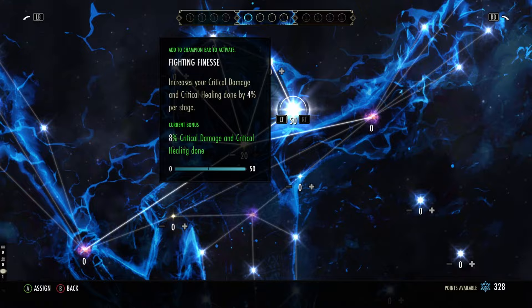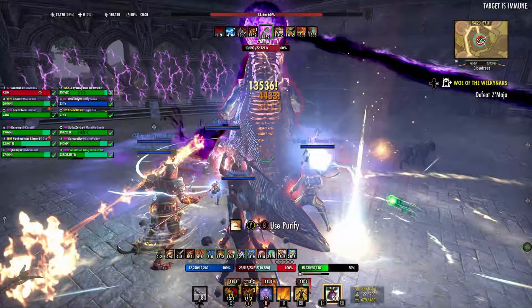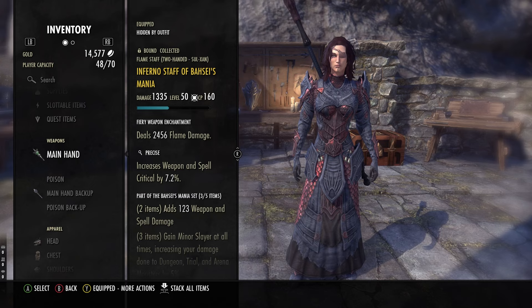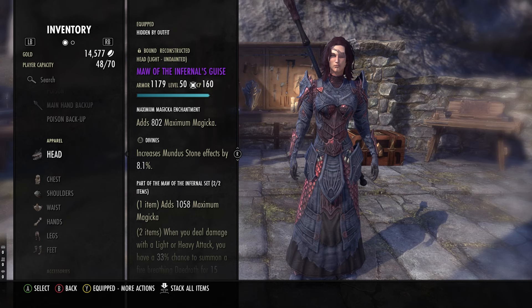By level 50, you can participate in all content. However, some veteran content will require you to reach certain champion point levels. Veteran content is just more difficult versions of their non-veteran counterparts. The more important note is that all gear you acquire will be the exact same level as you were when you got it. However, armor will stop scaling once you hit champion level 160 — that's basically the armor cap. Weapons and armors have set bonuses, and along with your weapons and skills, are what makes up a build, or basically how your character plays. Do not hang on to weapons and armors as you level — discard them for higher level gear as you progress.